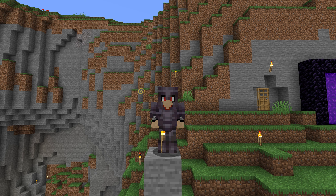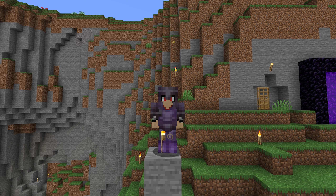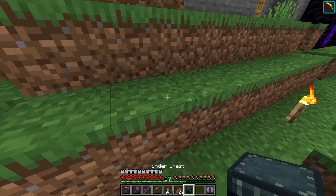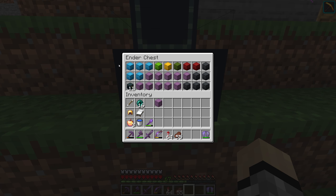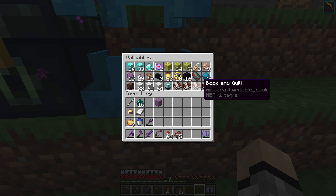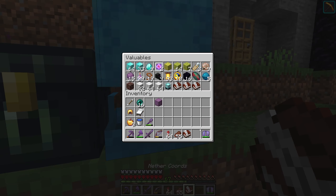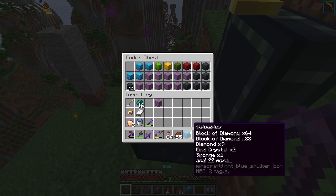Welcome back to Survival Heights Season Two - a very special 3000 Days World Tour episode. As with all these world tours, there is a world download in the description below. In my valuables box there are some books, the biggest one being the nether coords - it has a bunch of coordinates to the different nether portals that go to different parts of this world.